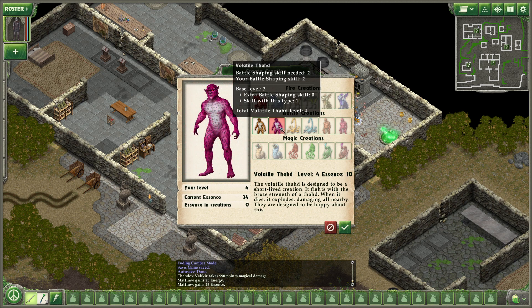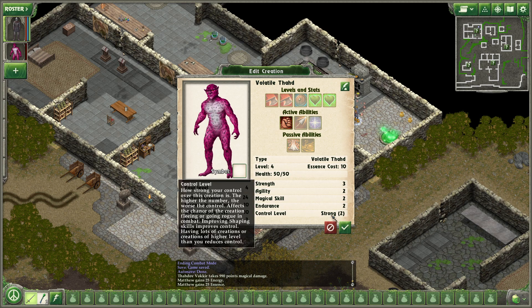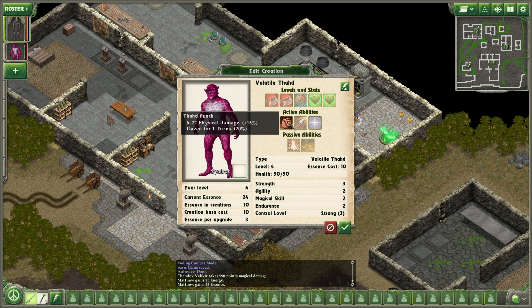I can't make a volatile sod. The volatile sod is designed to be a short-lived creation. It fights with the brute strength of a sod. When it dies, it explodes, damaging all nearby — they're designed to be happy about this. Oh, I have strong control level now. It's got sod punch, berserk blow — 10 to 26 damage to self — bigger explosion, increase the damage when this creation explodes, and exploding boils — when this creation takes physical damage, all foes nearby are burned. Let's make for a bigger explosion.